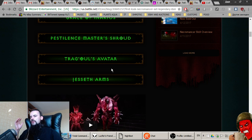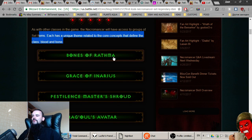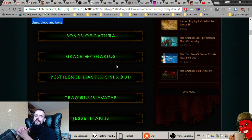This is basically the pet set — you control your Skeleton Mages and all that, dealing damage through pets rather than yourself. Now look at this small two-piece set: Jesseth Arms. When the target of your Command Skeletons dies, your skeletons are automatically commanded to attack a nearby target, and while commanded, all your minions deal 400% increased damage. Holy shit — this plus Bones of Rathma is broken.